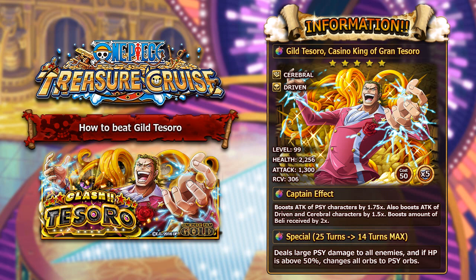His special ability starts at 25 turns and maxes at 14 turns, which is really awesome. You only need 9 skill ups to max him, compared to some other raid bosses that need 15 or 16. What it does is deal large Psy damage to all enemies, and if your HP is above 50% when you activate the special it will change all orbs on your team to yellow orbs. This is really great for Stronghold Shanks teams or any team that likes to get yellow orbs.